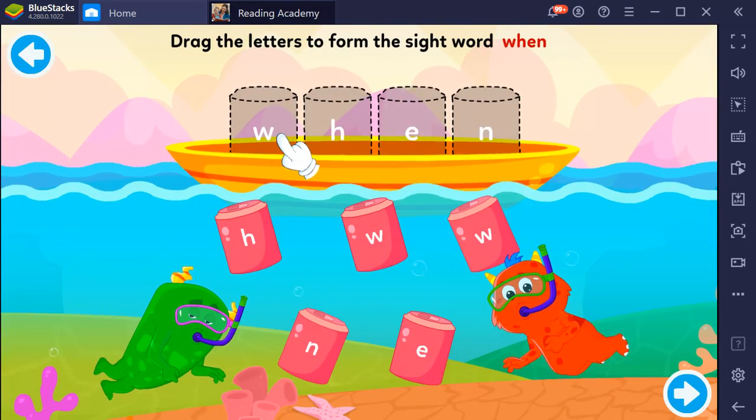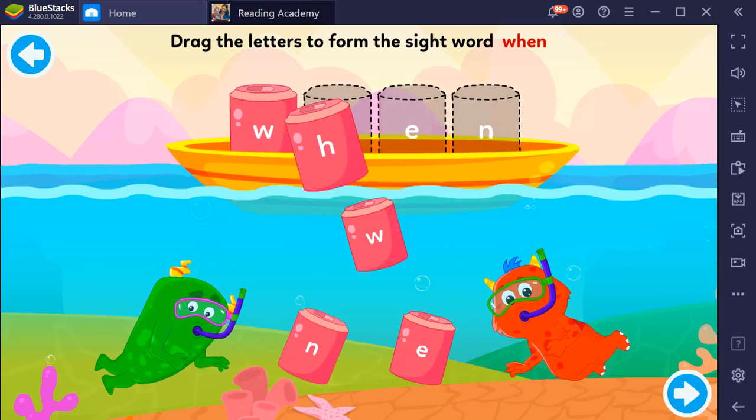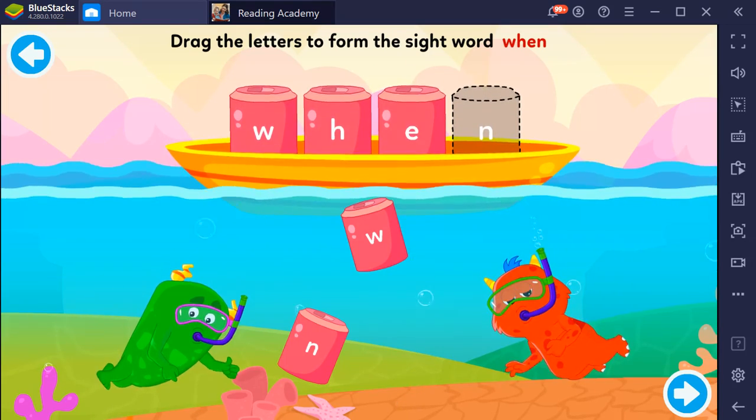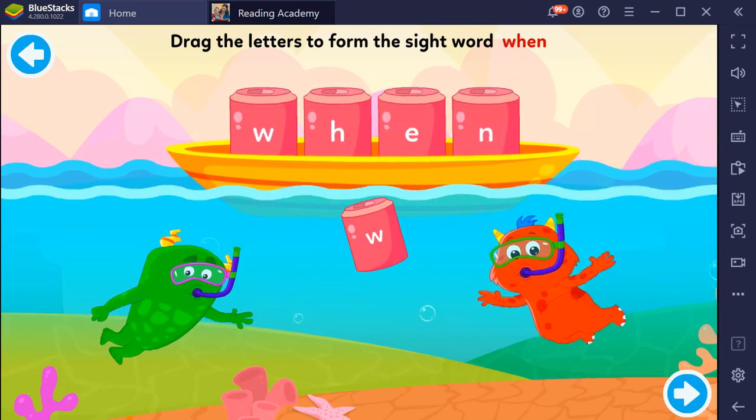Drag the letters to form the sight word. W, H, E, N. When. Amazing!